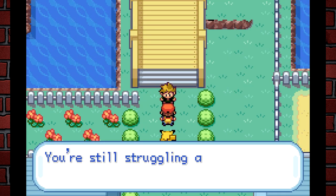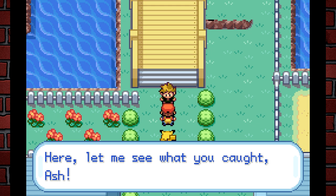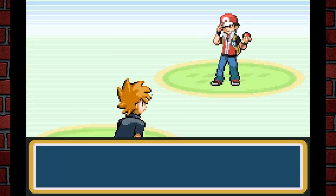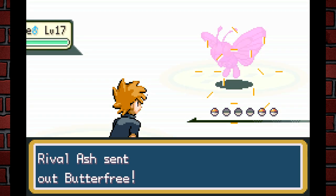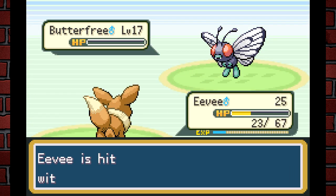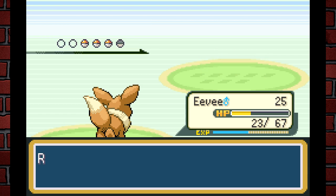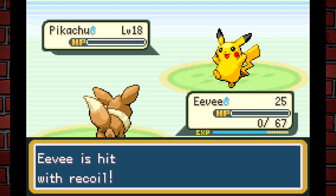Gary taunts Ash: "Yo Ash, you're still struggling back here? I'm doing great — I caught a bunch of strong, smart Pokémon. Let me see what you've got!" So we're about to battle Ash. My Pokémon aren't healed so I'll probably lose. Ash has Butterfree — okay, Take Down one-shots it, but Take Down has recoil damage. Then Ash sends out Geodude, so I basically just lost here.